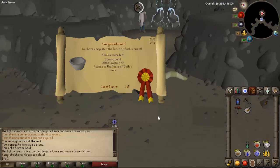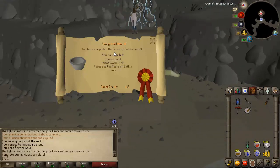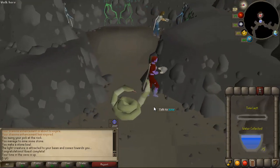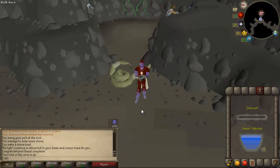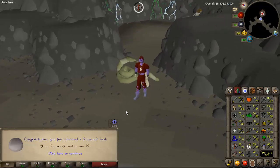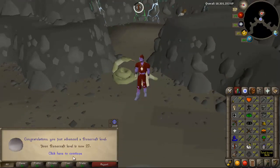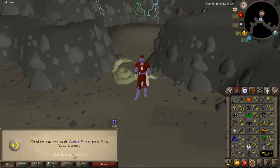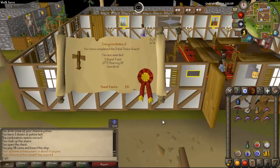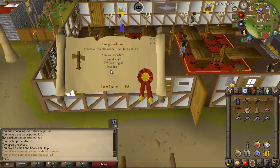Why in the hell have I not done this quest till now? Tears of Guthix done. 75 tiers, which is not bad for the amount of quest points I have, as it does go off quest points. My runecrafting — oh my god — we went from 24 to 27, so that was pretty damn nice. Also unlocking cosmics. Tribal Totem done — free quest point.